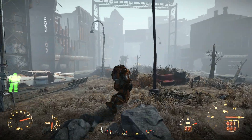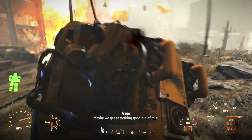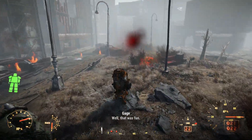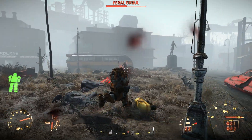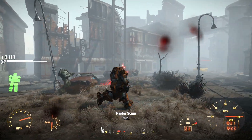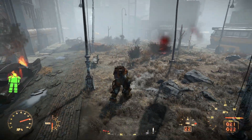The third suit is the hardest one to find, because it's actually scattered across the world. There are four different pieces that you have to find. One is found at the Corvega assembly plant, another is found at the Jalbert Brothers disposal, the third piece is found at the Diamond City warehouse, and the fourth piece is found within the Concord workhouse. So if you're on the Xbox, those are really the only three suits of armor that you can find.